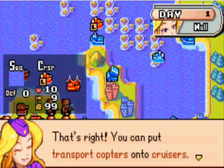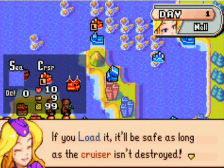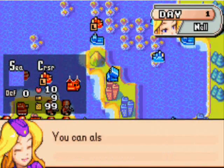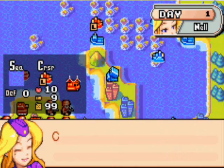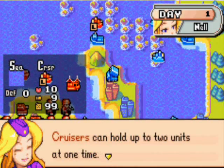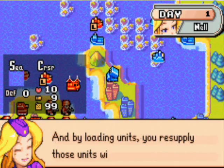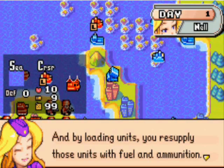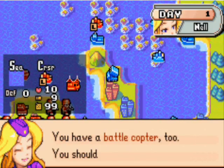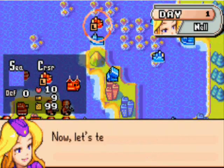That's right. You can put transport copters into cruisers if you load it. It'll be safe as long as the cruiser isn't destroyed. You can also load battle copters into cruisers. Oh, that's cool. Cruisers can hold up to two units at one time. And by loading units, you can resupply these units with fuel and ammunition. Okay, that's really helpful. You have a battle copter too - you should try it sometime.